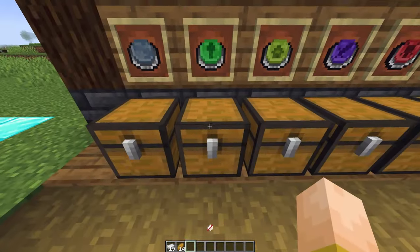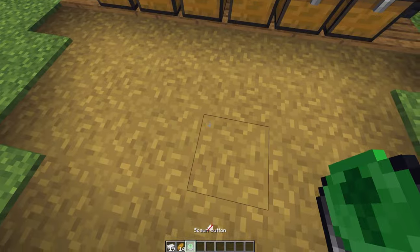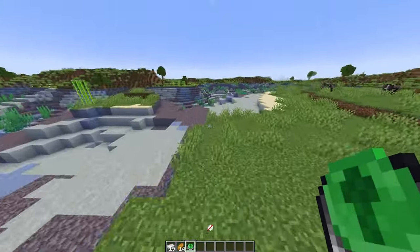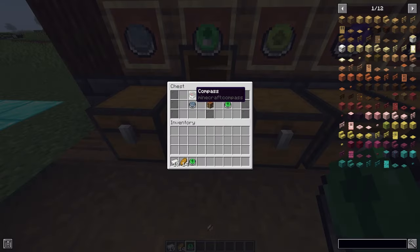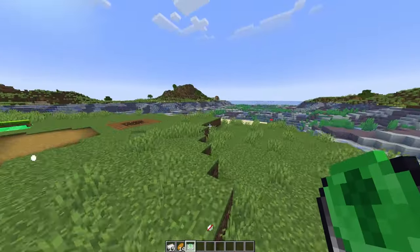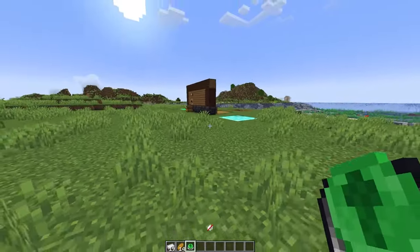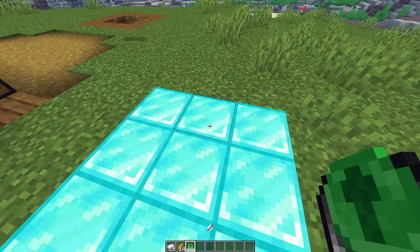Next is the spawn button. This is crafted with a compass and a basic button. You pretty much just click this and it sends you to server spawn — wherever you go, doesn't matter where or how far away it is, you press it and it teleports you to spawn. Crafting a basic button and a compass shouldn't be too hard — you should be able to do that within the first 10-20 minutes of joining a server. The button isn't consumed and you can just keep it on you. Anytime you want to go to spawn or meet up with friends, you can all just teleport to spawn and adventure from there.